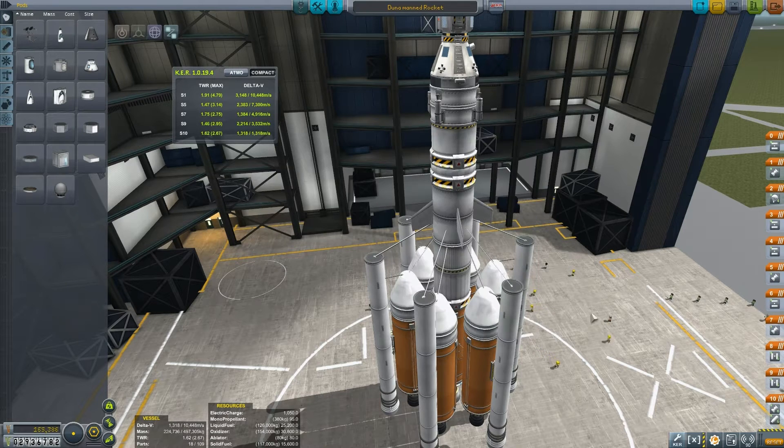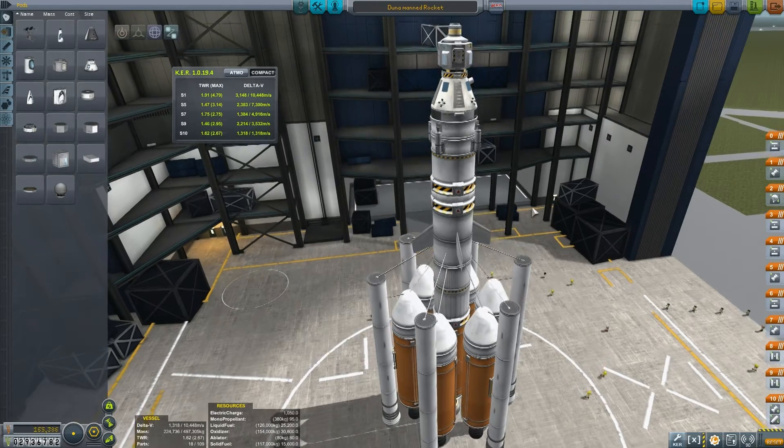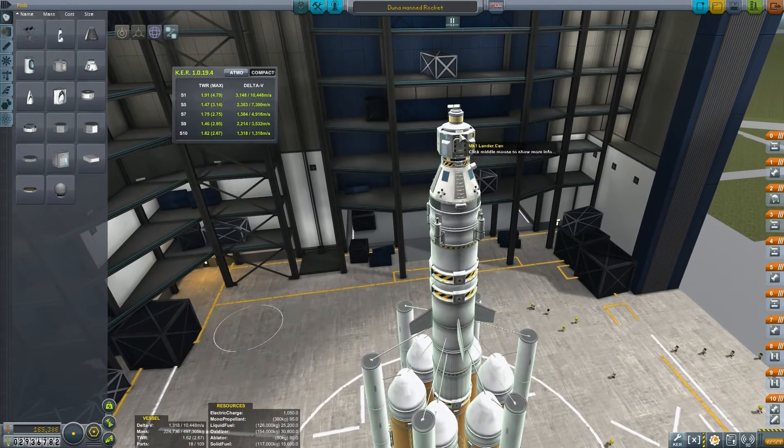You can see the cost here: $165,386. Let me just talk you through the rocket. We've got the lander can here.